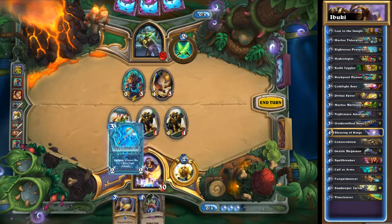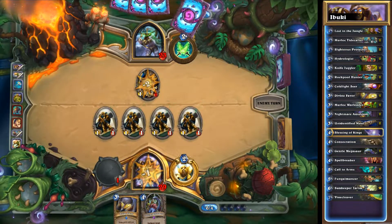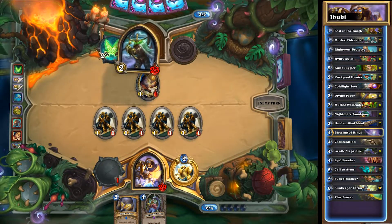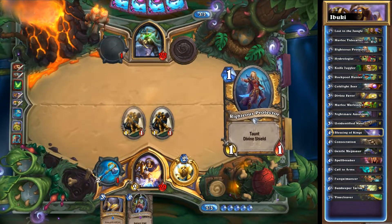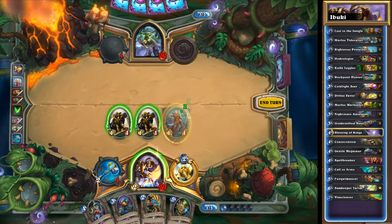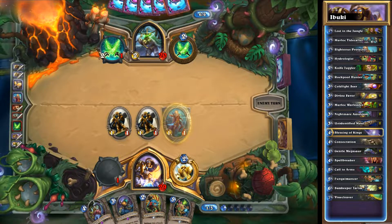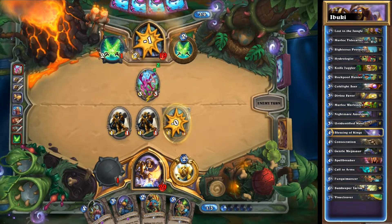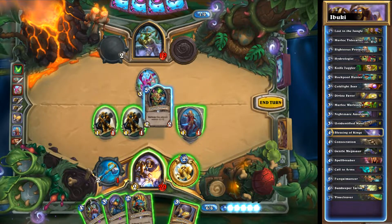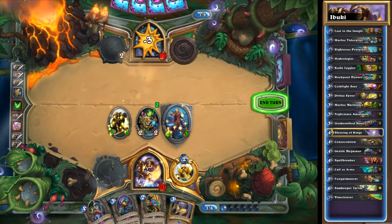I wouldn't go Shudderwock Shaman so much, because Shudderwock Shaman, even though it has a bunch of common cards in it, won't teach you Hearthstone — it will teach you Shudderwock Shaman, which okay, that's fine I guess, but it's not going to help you get better at Hearthstone or understanding matchups. Whereas between ranks 20 and 10, Murloc Paladin will basically get you into a bunch of scenarios very quickly that will cause you to lose and win just enough so that overall you learn how Hearthstone works and why it works that way.